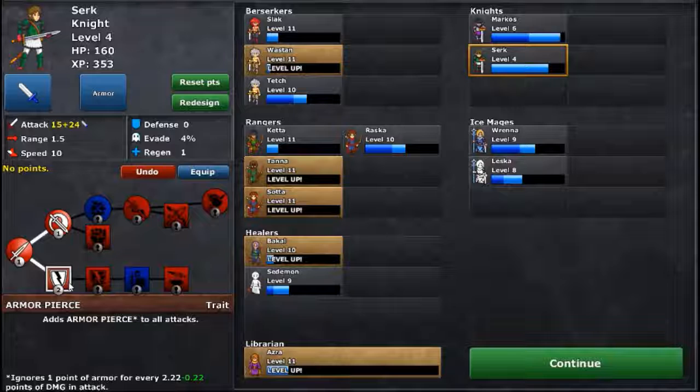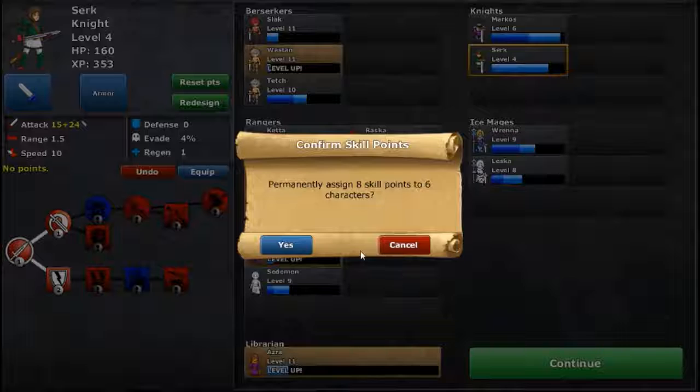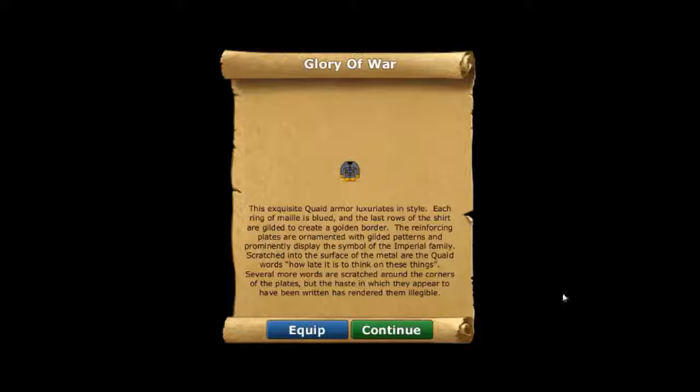He can increase his armor piercing — sure, that's fine. We got the Glory of War exquisite quaid armor. It luxuriates in style — each ring of mail is blued and the last rows of the shirt are gilded to create a golden border. The reinforcing plates are ornamented with gilded patterns and prominently display the symbol of the imperial family. Scratched into the surface are the quaid words: 'how late it is to think on these things,' with more words scratched around the corners rendered illegible by haste.